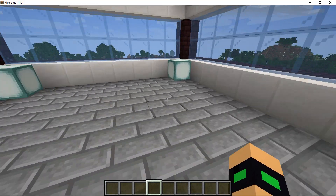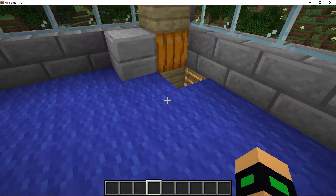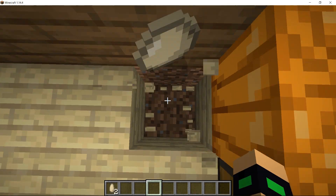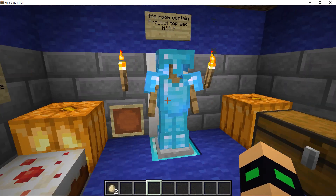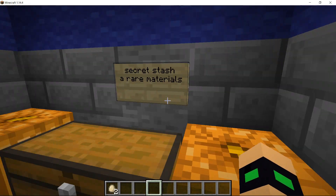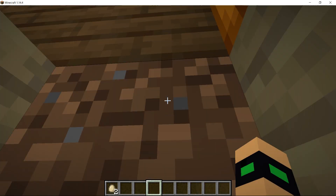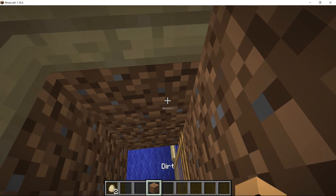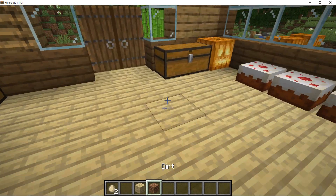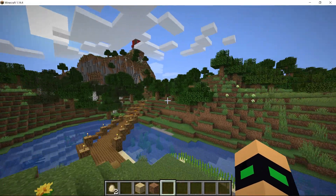It even has a water fountain. And now it's time to show the last floor in this house — we have my secret lab, and that's really cool. The idea of this world is no cheats, so no keep inventory and no creative. I'm only in creative to show this world. And that's our world.